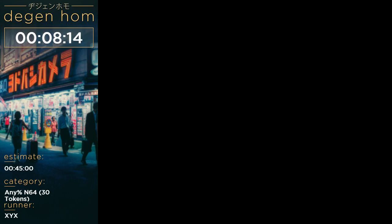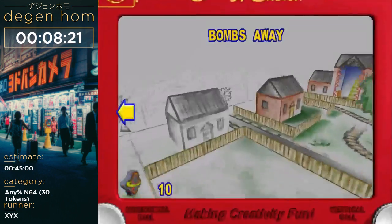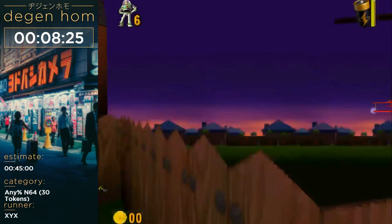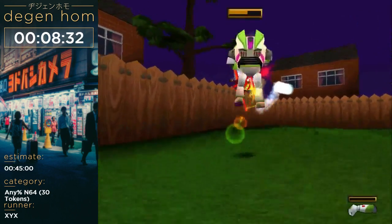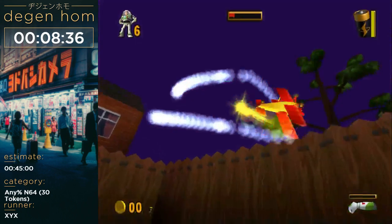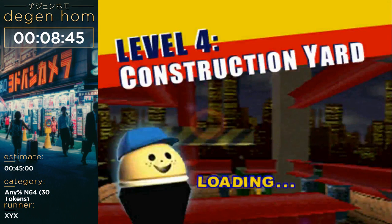Might be gold — damn near gold. This boss can be killed in 20 seconds. Got the fast kill, we're outta there. Now onto Construction Yard — it's a really epic level.